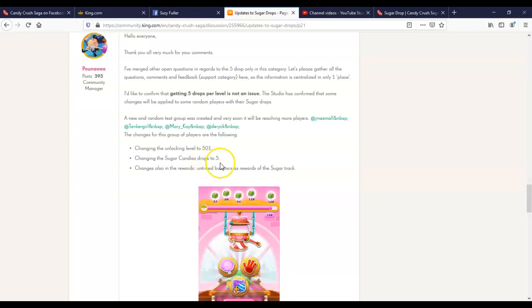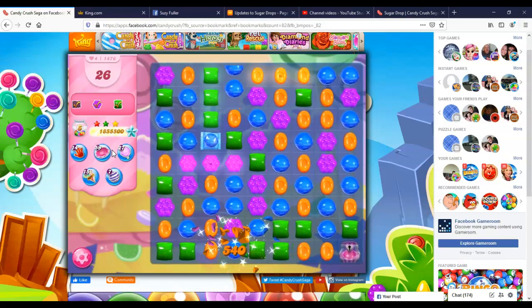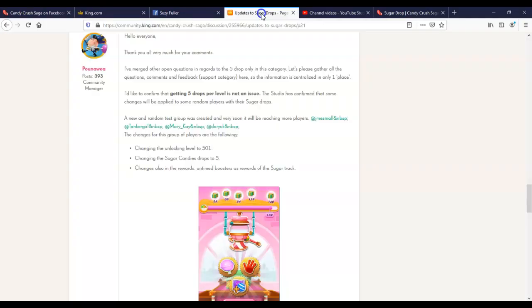He says: changing the sugar candy drops to five. We just saw that in action — we only get five per level. And then he says: changes also in the rewards. Now this is the one bright spot — very dimly bright spot in a very dark room. We used to have untimed boosters, static boosters that we could put into our coffers. Then they started giving us timed boosters, and a lot of people didn't like that. Apparently now the answer is we get the regular static boosters. However, it's going to take us so much longer to collect them. Instead of getting 30 or sometimes 50 boosters on level 1476, we get five. Very, very frustrating.